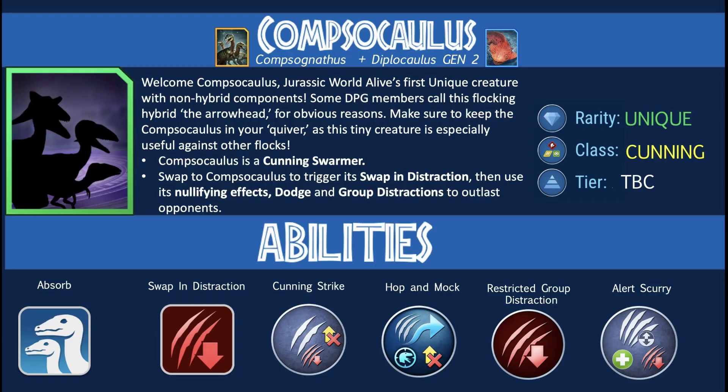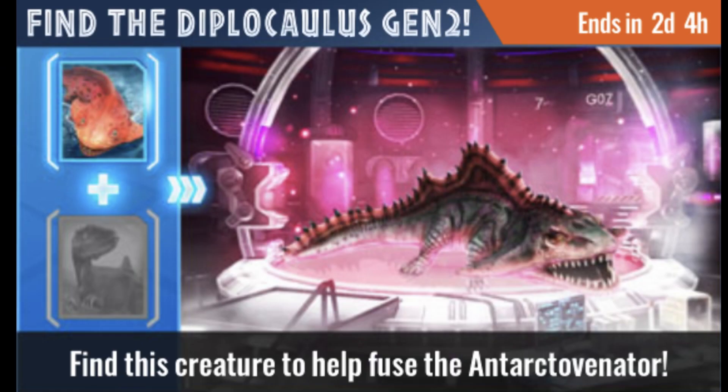Talking of hybrids, Compsocorlus is obviously made up of Compsognathus and Diplocorlus Gen 2. The latter has been the hybrid pursuit creature since last Thursday, so I've been busily darting that creature to get as much DNA as possible to get that hybrid.